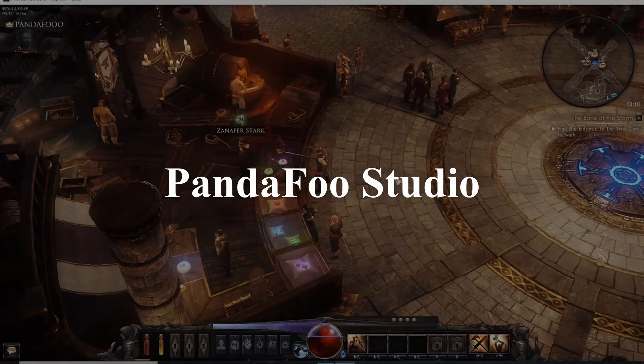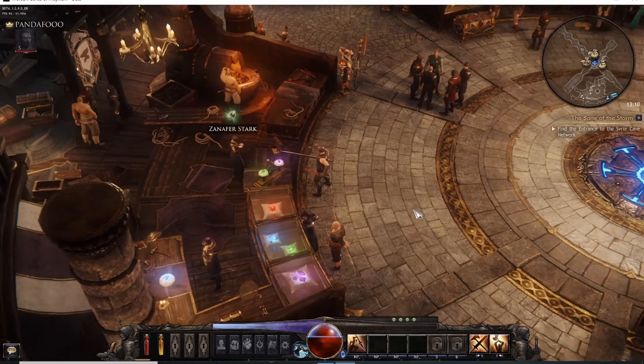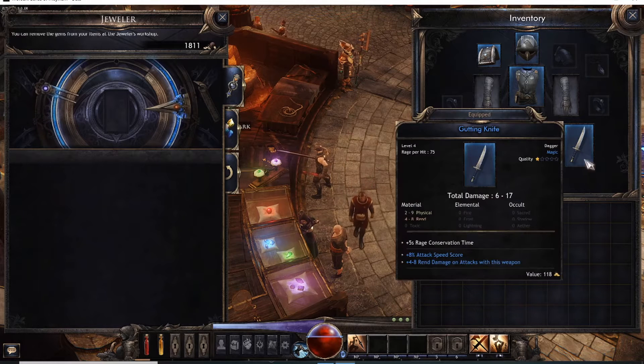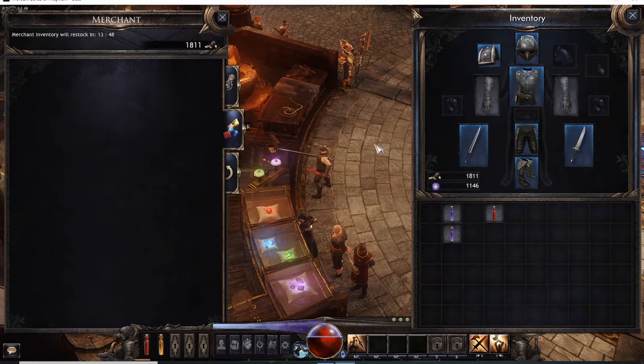Hey guys, Panda here. I want to show a few tips, especially if you're new to the game. Once you get to the town, there are three merchants. This first one deals with gems. Gems drop off different mobs as they get higher level. I'm not sure if specific gear is required for gems or if you can put any piece of gear in and add a gem. This merchant will eventually have gems for sale as well.